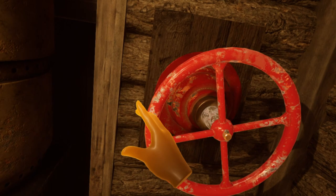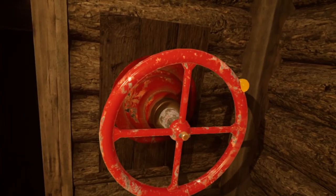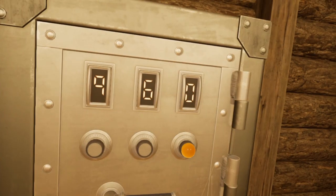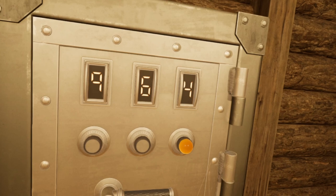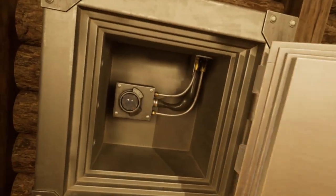Turning the valve to the right results in the sound of escaping gas, and turning it all the way to the lock will turn off the gas. On the left wall of the cabin is a safe with a three digit combination. Entering the three digit code you found in the tower will unlock the safe. Inside is an ignition switch.